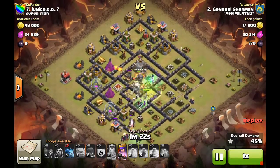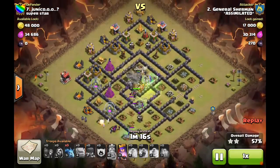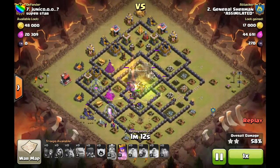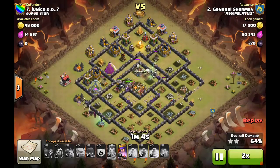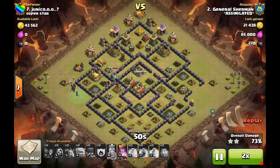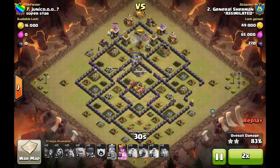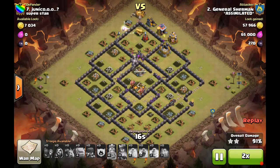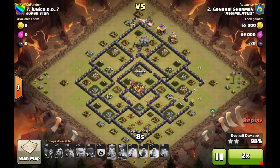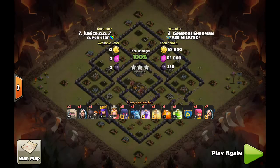A nicely placed jump spell gives access to the core, and golems are in there tanking and distracting all those teslas, X-Bows, and defenses that would be really dangerous for other troops. He's got a little cleanup squad working the outside with a witch and several wizards. Everything bogs down in the middle a little bit, but once they get through that wall the witches, wizard, and Queen start taking out more defenses and the skellies help break through walls quickly. He pops the Queen's ability — only one defense left — and he still has two golems that haven't even busted yet with the Queen at almost half health. Really nice job, Sherman.